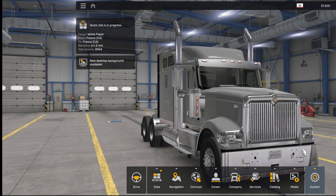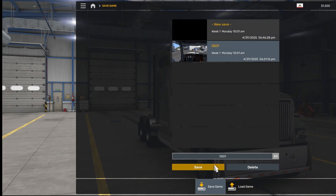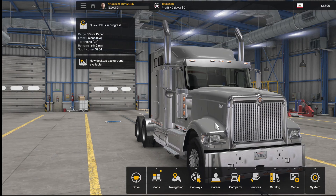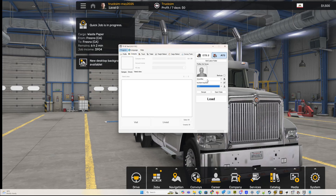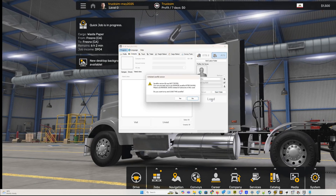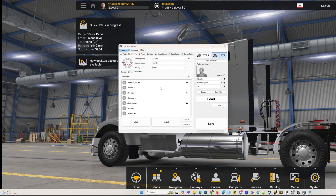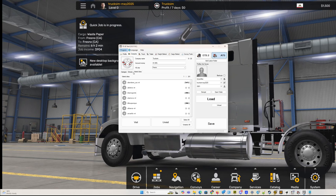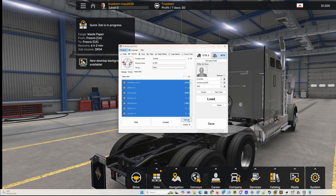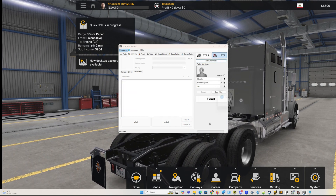It's important to open them — save your profile again to do so. Return to the TSSE tool and load your profile. Go to Company Visited Cities and mark all cities as visited. Save again.